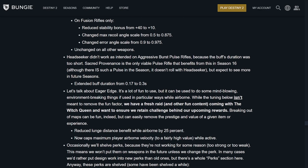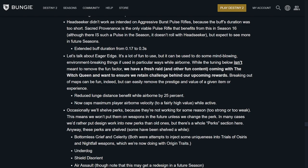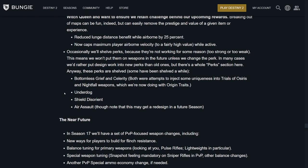Interesting note on Headseeker with aggressive burst pulse rifles — the only one currently is Sacred Provenance. There is a pulse this season, probably an Omolon one, but it doesn't roll with Headseeker. They extended the buff duration from 0.173 to 0.3 seconds. Eager's Edge: they do not want it to break the new raid — it isn't meant to remove the fun factor, but they don't want you breaking out of areas or glitching in. They reduced the lunge range benefit while airborne by 25% and now cap maximum player airborne velocity while active. Occasionally perks get shelved when they're not working — too strong or too weak — meaning they won't be put on weapons in future seasons unless the perk changes. They'd rather put design work into new perks than old ones.